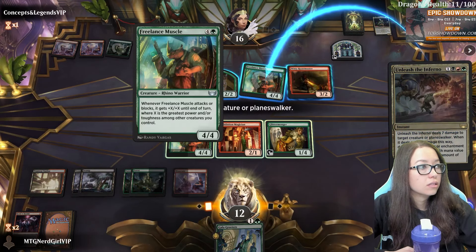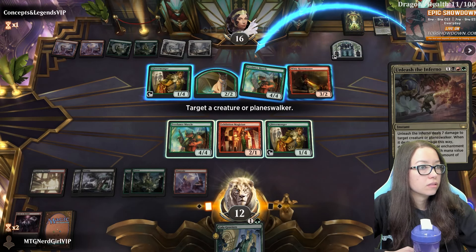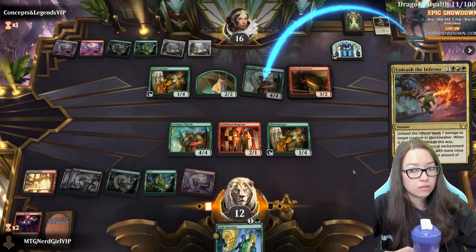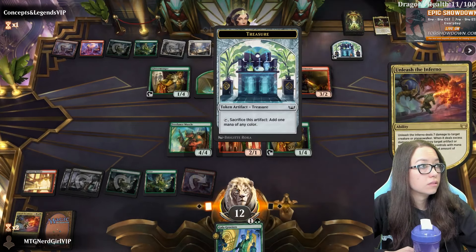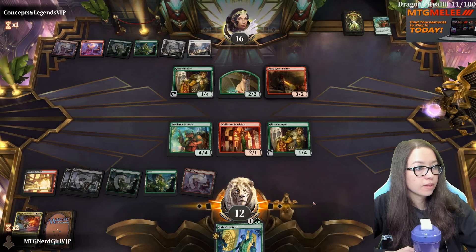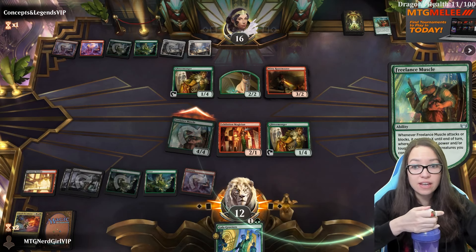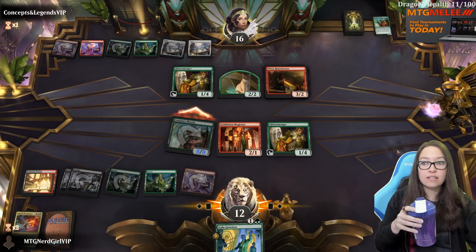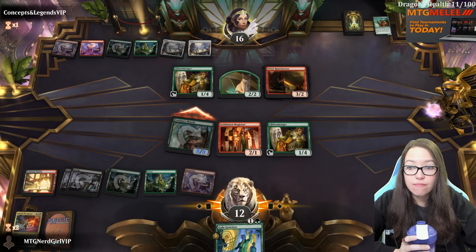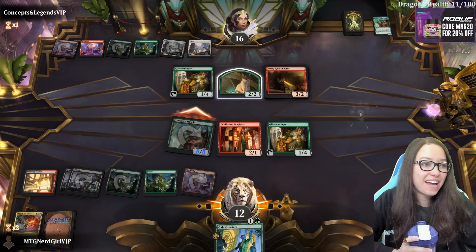They go ahead and attack me for eight - I'm probably just going to take it. We could trade but then our board state is worse than theirs. We get to kill the treasure for free, it's not great but it's fine. Get out of here, treasure - no one likes you. Alright, our board state is a lot better than theirs now. We'll see if it gets there.